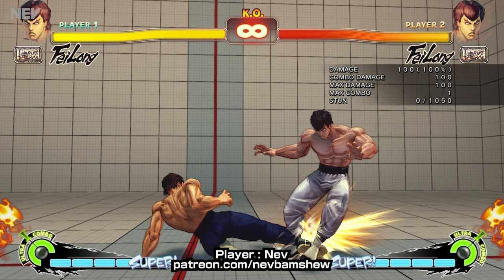Now we're going to do the flame kick to try and get a counter hit, but also to try and get a trade. If we get a trade, we'll option select into super — so you'll get super instead. Let's give this a go.